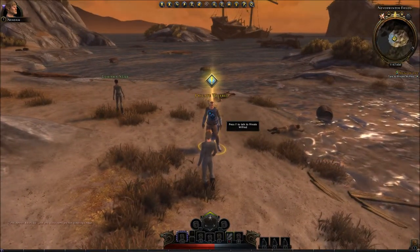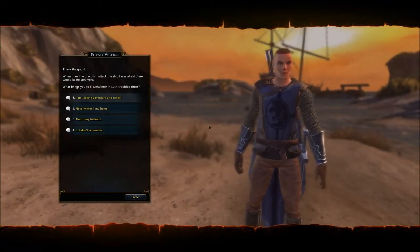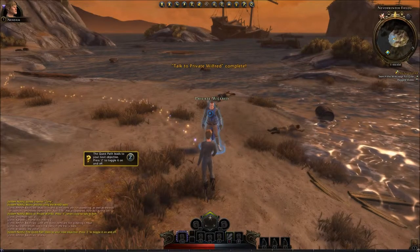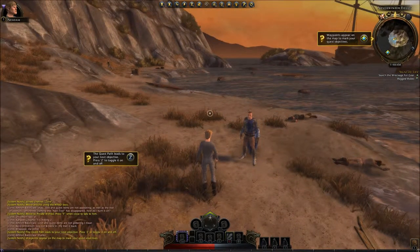Press F to talk. 'Thank the gods. When I saw the Draculich attack the ship, I was afraid there'd be no survivors.' The quest path leads to your next objective. Press C to toggle it on and off. Waypoints appear on the map to mark your quest's objective.